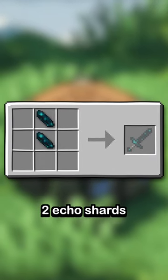The normal Echo Sword is crafted with just two Echo Shards and a bone, and has the exact same stats as a Diamond Sword.